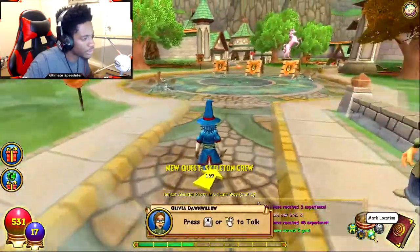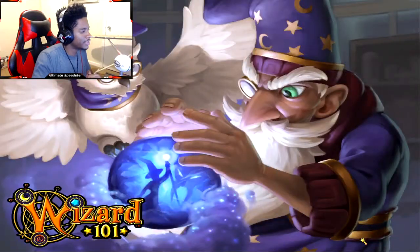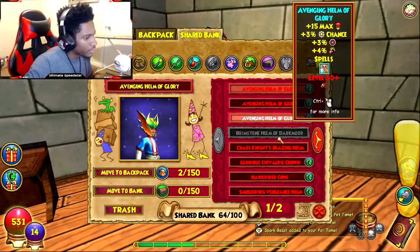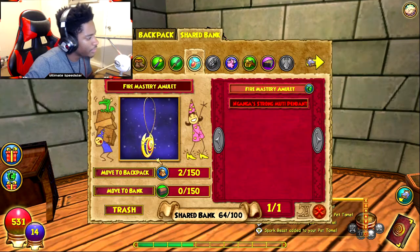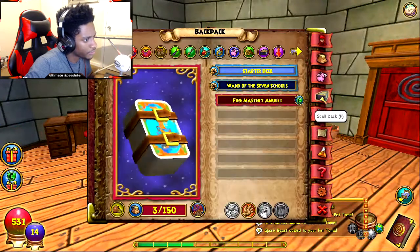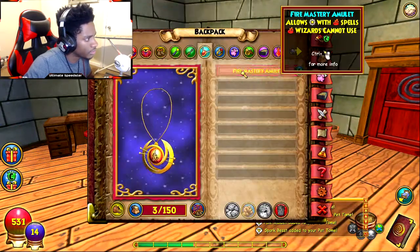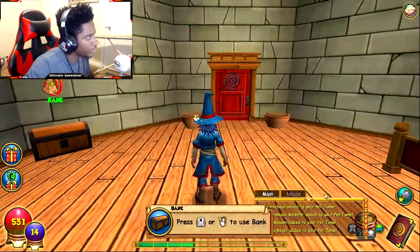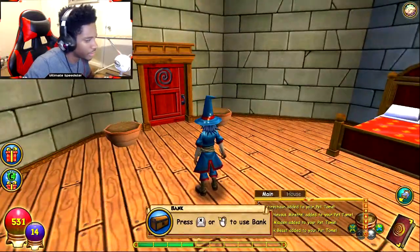All right, we're able to go to the house now, so let me leave a marker here and teleport home to our dorm so I can pull out the amulet. Go to the bank. There — amulet. You see fire mastery. We're gonna go ahead and move that to the backpack and activate it. There we go. Our first part into learning the two schools. We even got the little fire wisp thing around us right now, which is really good.